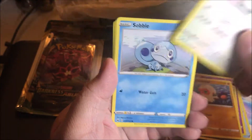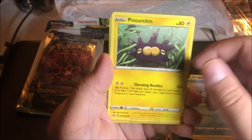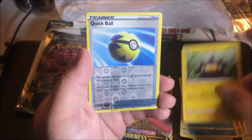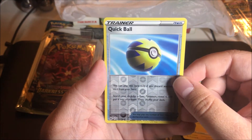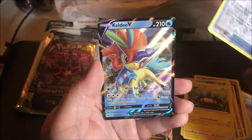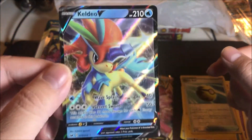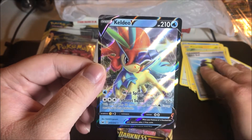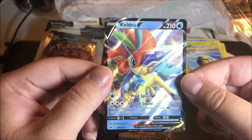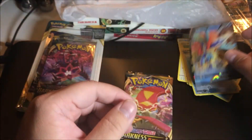We have a Wooloo, a Sableye, and a Corsola. Quick Ball — oh, that's a reverse holo, that's an uncommon. And the rare in the pack is — oh nice — a Keldeo V! So that's awesome. Nothing Snorlax, but that's cool that we got a V. Keldeo V, that's cool.